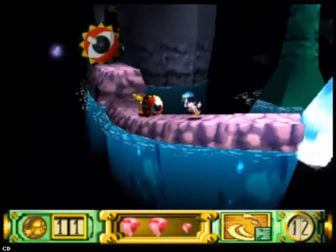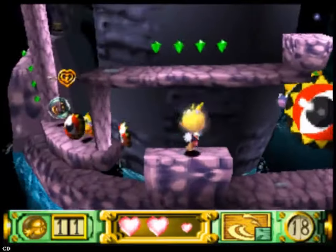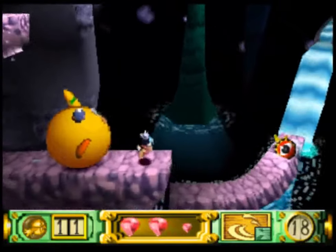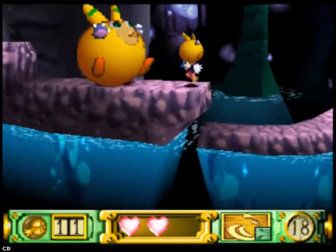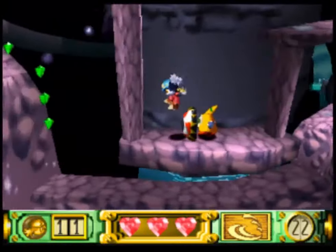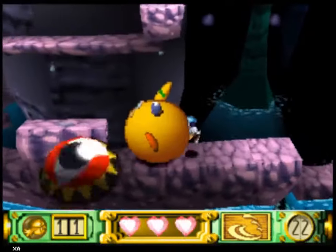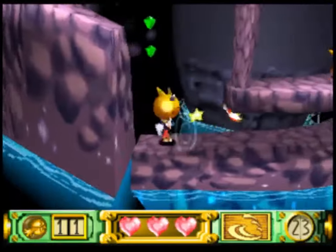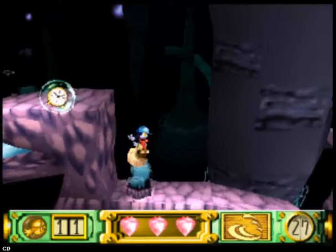We're almost done with this level. First I'm going to get all the crystals this enemy gives me, and I have to wait for another enemy to come out. Keep inflating this one until the other is close by — and there's the final villager of the level. Moving up — freaking butter feet again.